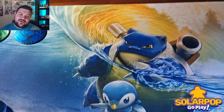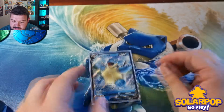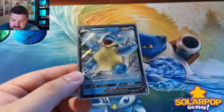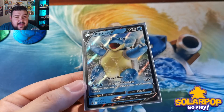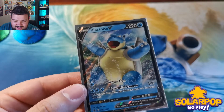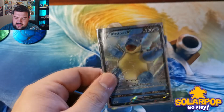I love Blastoise! Blastoise V does Water Gun for 30 and Torrential Cannon for 200, but during your next turn it can't use Torrential Cannon — that costs three energies. Blastoise V is a basic Pokémon. There is a V-MAX coming out in a Battle Styles box set, and I'm very excited to get that too.